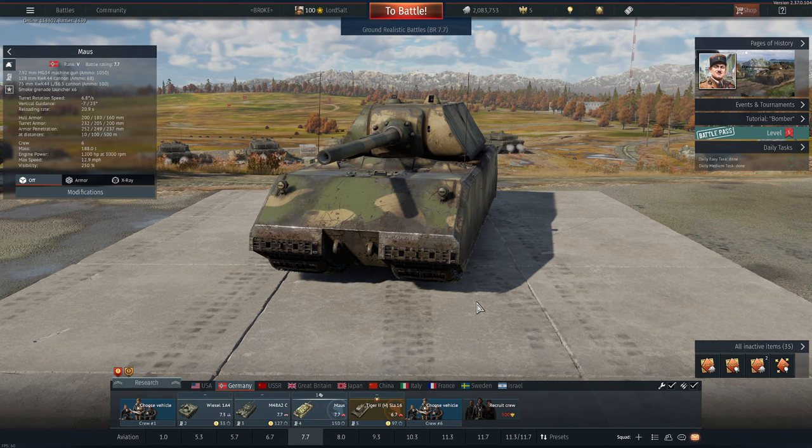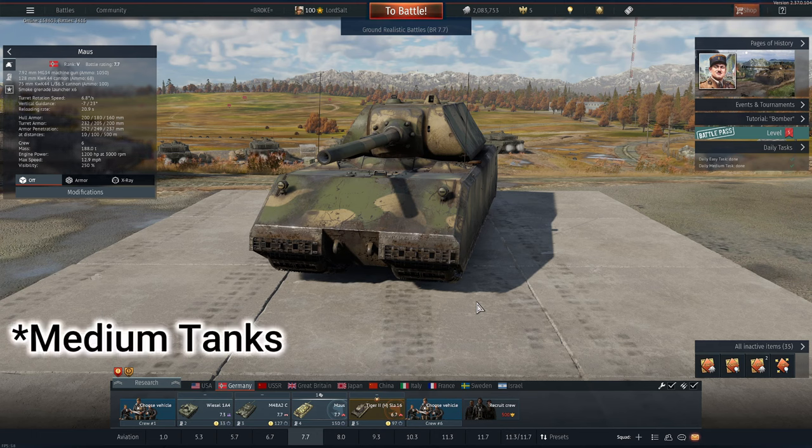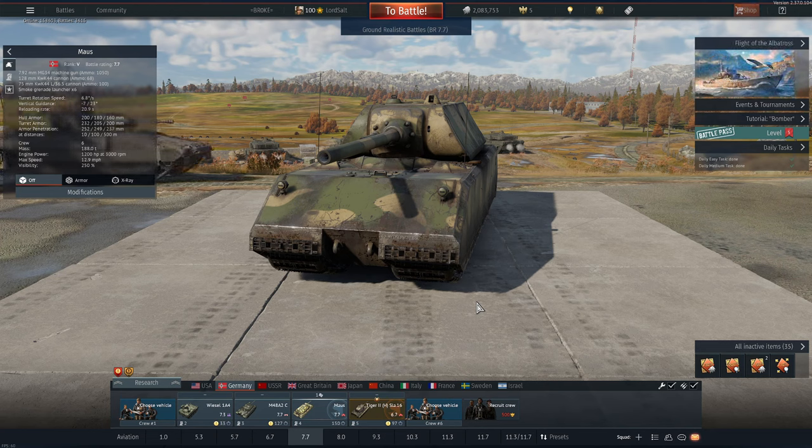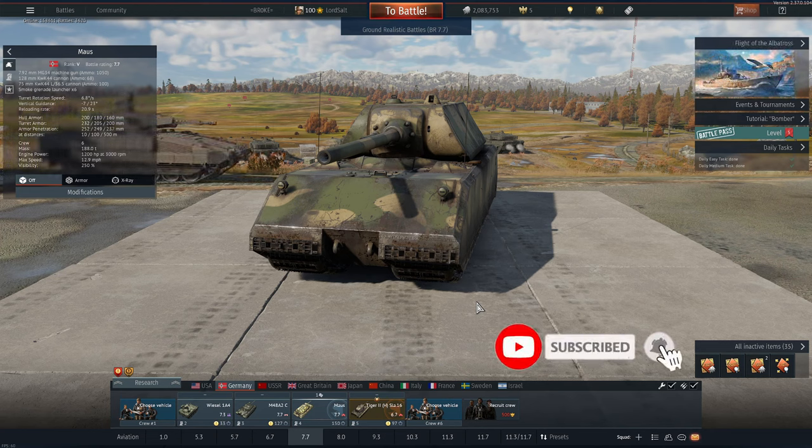And that is the Maus. It certainly has armor going for it as a strength, including a very powerful 128 millimeter cannon and a 75 millimeter cannon to compensate between the reloads. Its weaknesses are slow reverse speed and speed itself, being one of the biggest hindrances. Tanks and light tanks can flank it pretty easily, although it's still very formidable in a down-tier with many tanks not being able to penetrate its thick armor. Anyway, I hope you enjoyed this video and I'll see you in the next one.